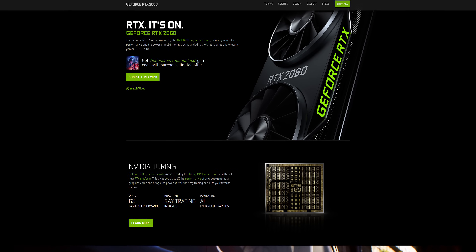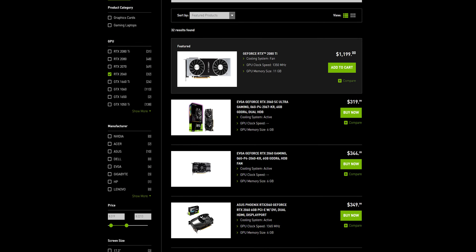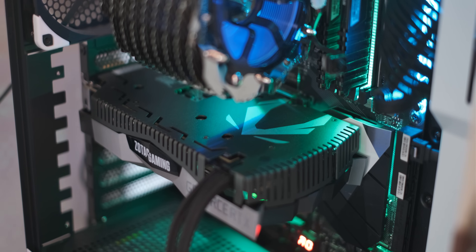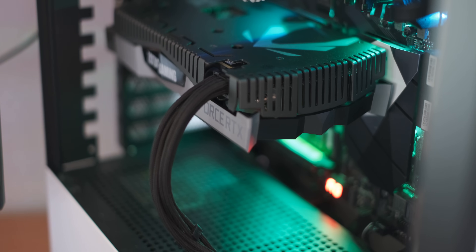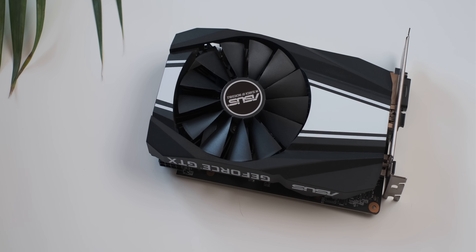Currently the cheapest RTX graphics card on the market retails for about $350, but you can quite regularly get them on sale for about $320, which in my opinion is quite a good deal. What we're going to do today is see whether or not this occasionally $320 graphics card actually has a perceptible difference in ray tracing performance compared to something that doesn't have RTX in the name — like a GTX 1660 Ti.